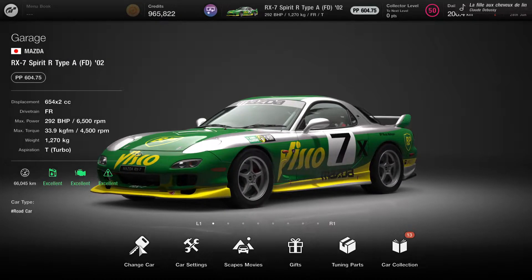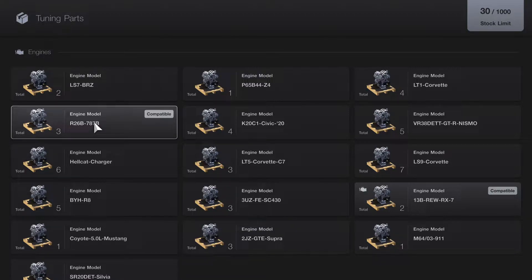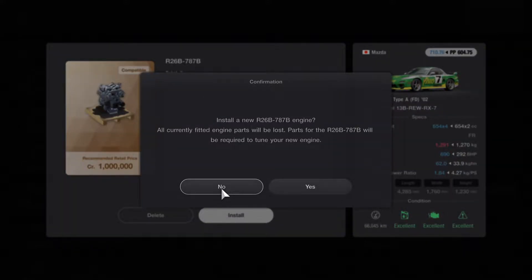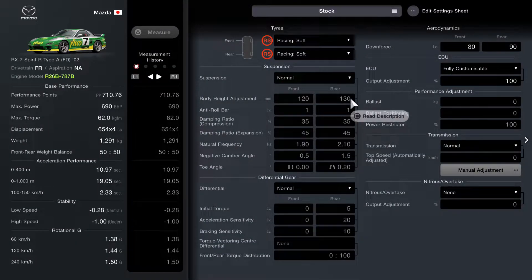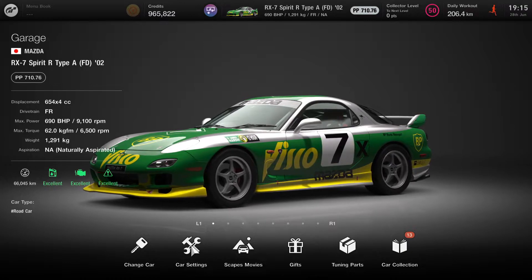All right, here we are. Let's do my very first engine swap — this is exciting. I can't wait to see what this is going to be like. So let's go into the tuning menu. Pick the 787B, let's install the beast — and a recommended retail value of a million dollars. Why not? It is a 787B after all, an absolute legend of a vehicle. Okay, yes — it's done, it's installed. We've gone from three to two. Let's go back into the settings: still all stock except now, on the left-hand side, engine model: R26B, 787B. Everything else remains stock. Let's get back to Tsukuba and see what this car is really capable of.